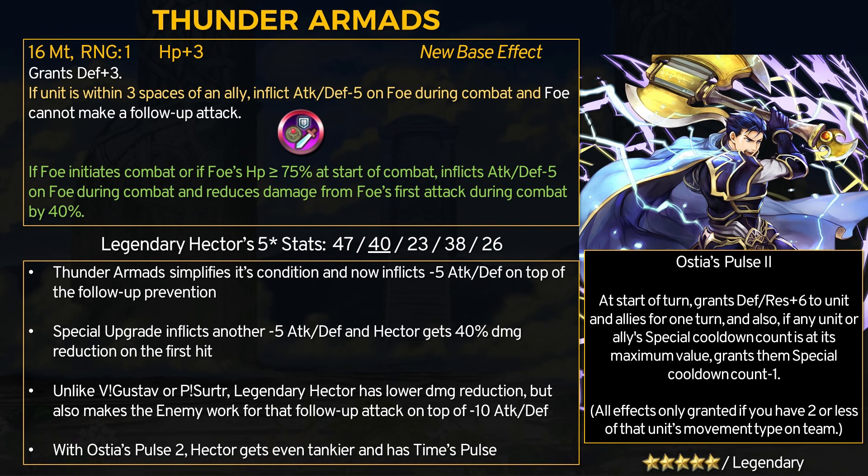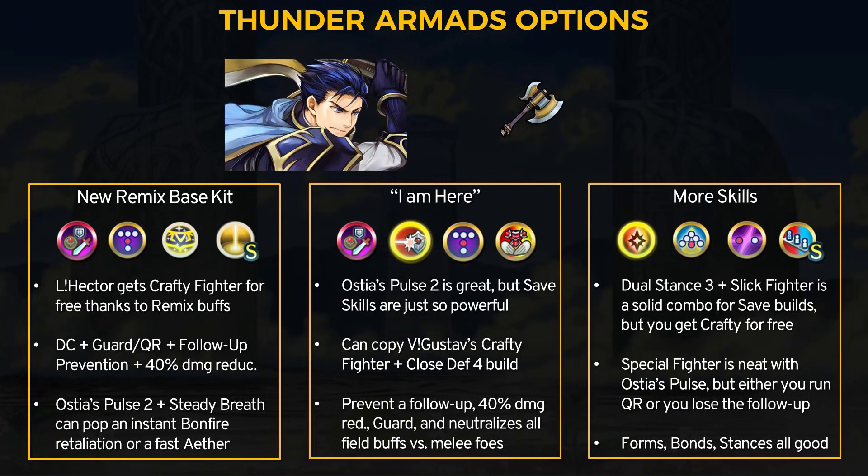Hector inflicts minus 10 attack and defense and prevents a follow up attack. Hector will also get a nice 40% damage reduction for first attacks. While Legendary Hector is meant to be an enemy phase tank, he can proc all of these effects on the player phase as well. A large amount of armored units have been getting one-time damage reduction effects, and while Hector's isn't as large as Gustav's or Pirate Surtr's, he also prevents a follow up attack. Ideally, Hector is going to take 40% less damage on one hit and have minus 10 attack and defense, making him quite sturdy. Additionally, Ostia's Pulse 2 now gives plus 6 defense on his field buff for Hector and his team, and also provides times pulse for Hector. His main draw is that Hector can support his entire team from anywhere on the map each turn. With the remix buff, Hector also got crafty fighter 3 for free.